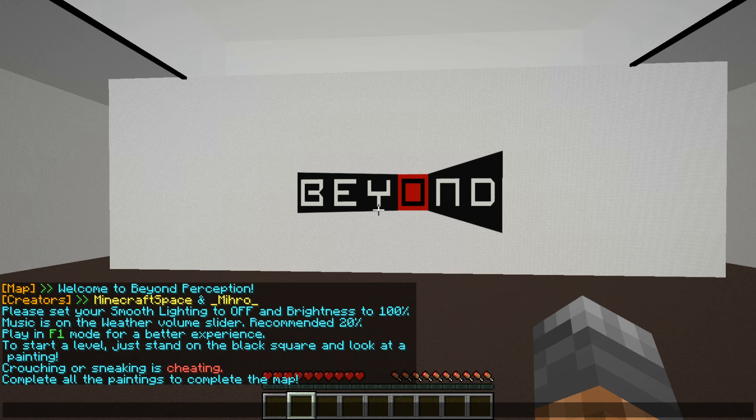The map contains seven small simple levers with only two colors to each lever. Your job is to understand what is there and what is not in order to reach the end. I set the smooth lighting to off and brightness to 100. The music is on the Valorium slider, recommended 20% — I did that.